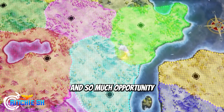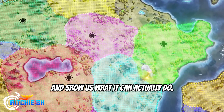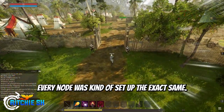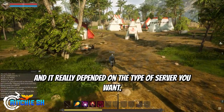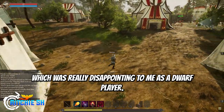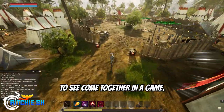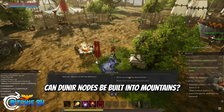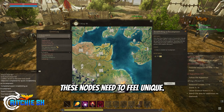There are so many possibilities with this node system that Intrepid really needs to dive in deep and show us what it can actually do. I would also like to see a variety of node layouts. In Alpha 1, every node was kind of set up the exact same — the building types just changed based on the most influential race. I personally never saw a dwarf node in Alpha 1, which was really disappointing. Nodes were being worked on to add more elevation, and I'd really like to see that come together. Can dwarf nodes be built into mountains? Are we going to see elven nodes built around trees with buildings spiraling upward? These nodes need to feel unique.